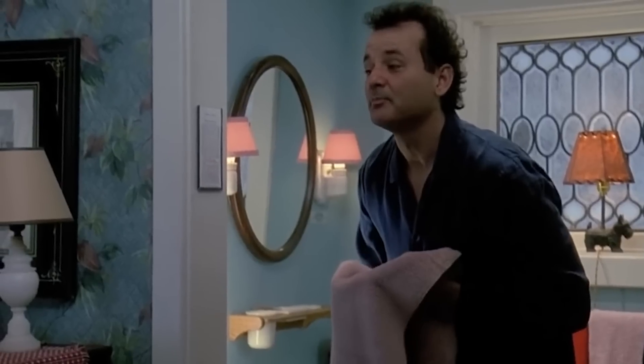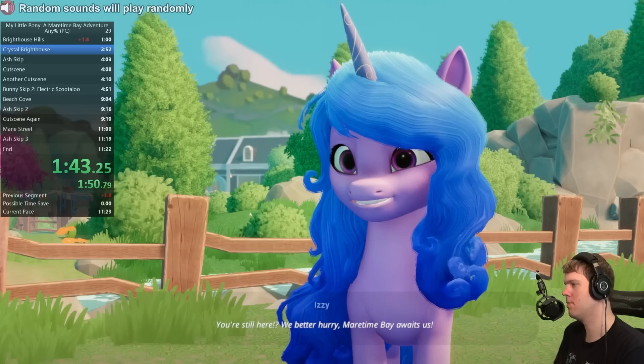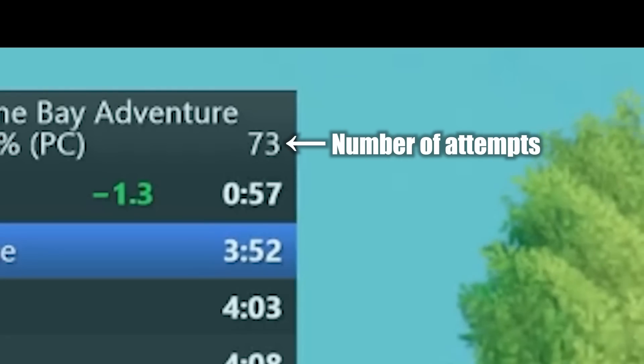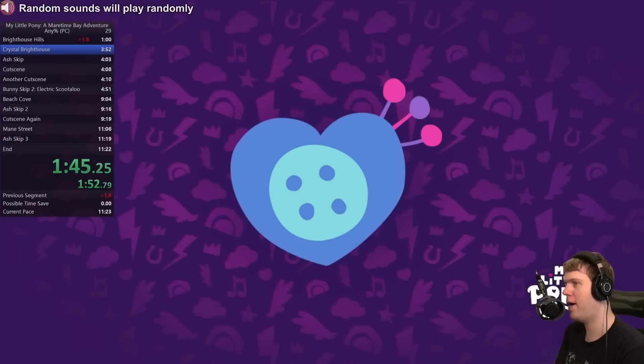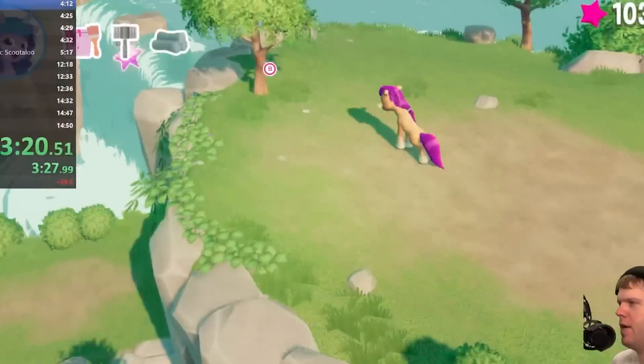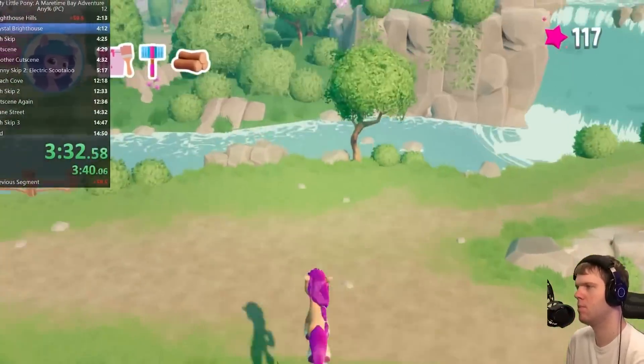Izzy's line about still being here and needing to hurry really speaks to you after about the first 50 or so attempts. Anyway, skip through her cutscene and gather three items. This is a segment where there isn't a crazy advanced strategy, but there is still a lot of skill required for a good route with good timing.